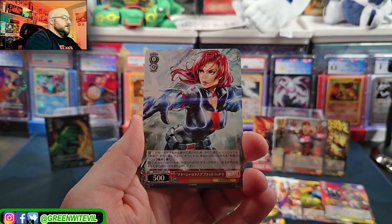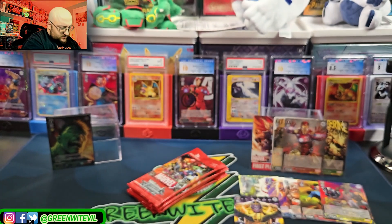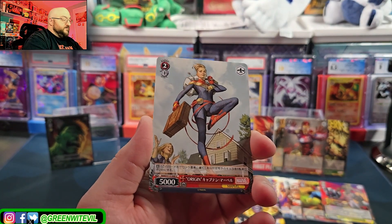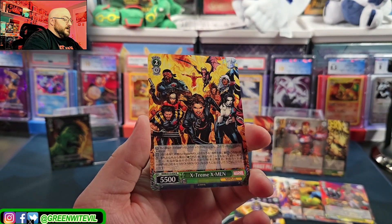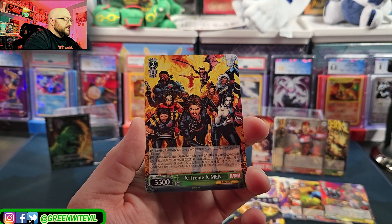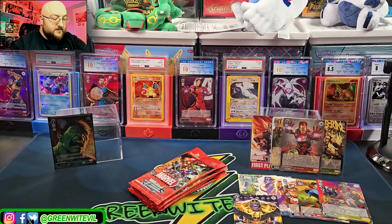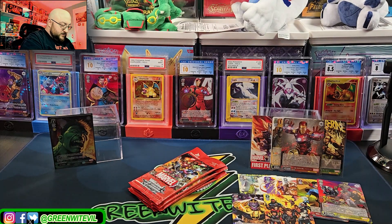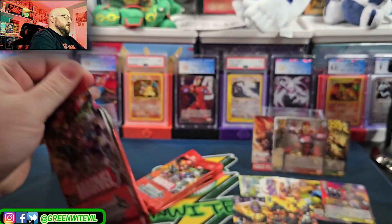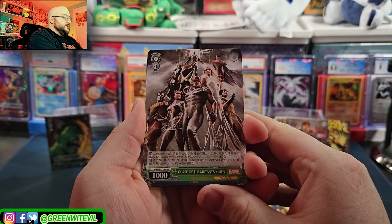We have Ironheart. Loki. Black Widow. We have Silent Knight - is that Moon Knight? Yeah, it's Moon Knight - that's dope. Oh, with the Christmas lights - that's hilarious. We have Captain Marvel. Deadpool. And then we have extreme X-Men Rare - I see Bishop and Storm. I guess that's Kitty Pride, Rogue, Wolverine. Dope. And then a Miles Morales Climax. So that's another rare. We're hoping we're going to be getting another hit here out of this box.